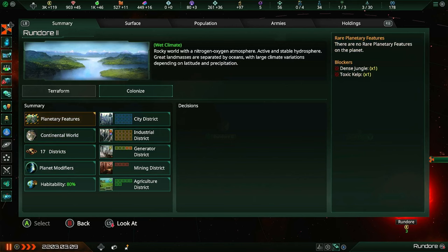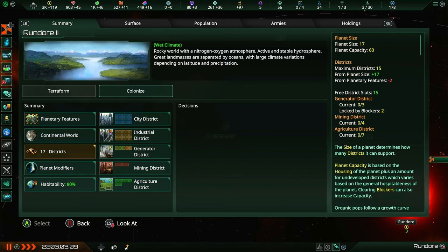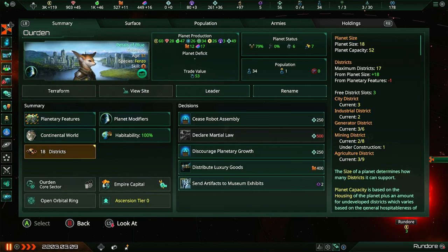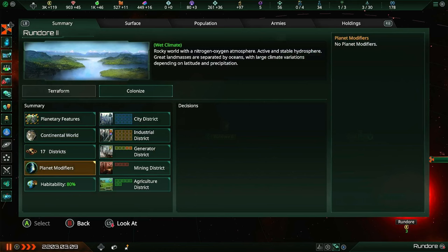Now there are a few things to talk about when colonizing, and that is this whole summary page. In here we can see any planetary features we have, usually just whatever blockers are on it, its actual planet class, the size of the planet - in this case 17 districts, which is actually a bit smaller than our home world. That's kind of tragic.